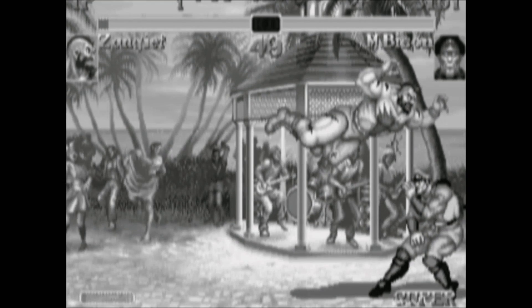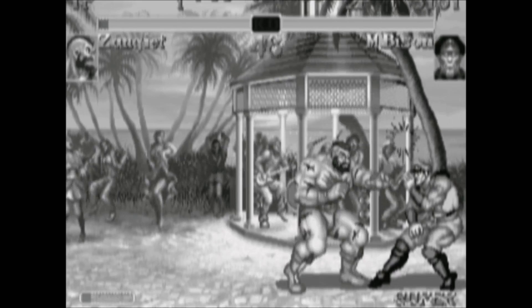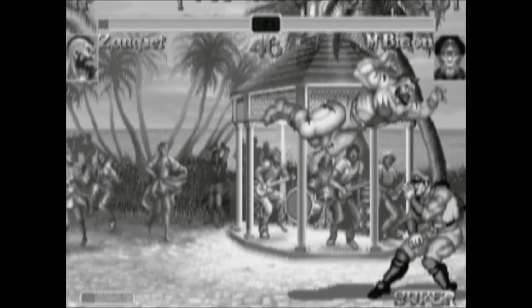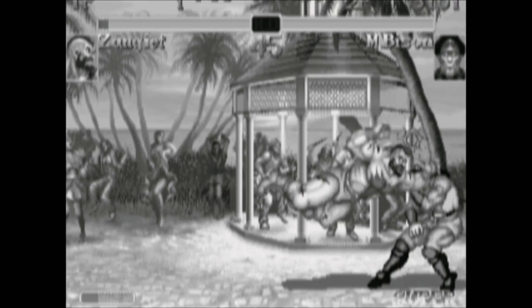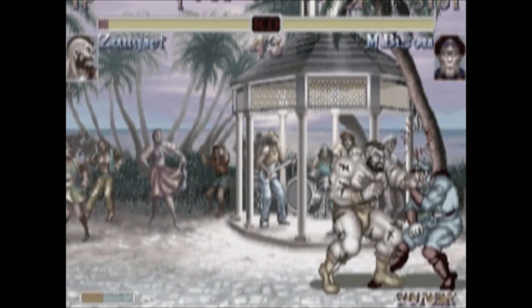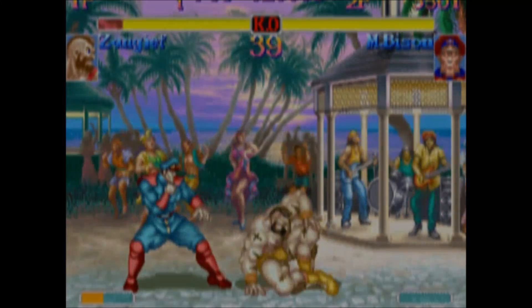Here we see Bison fighting against Zangief. Bison doesn't have any invulnerable moves except for his super, so if Zangief uses his jump-fierce splash over and over against Bison in the corner, it can actually be pretty difficult to get out of. If Bison has his super charged, he can use it to hit the splash. It won't do much damage, but it is the high-priority move he needs to get out of the situation.